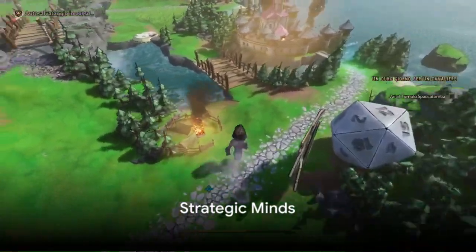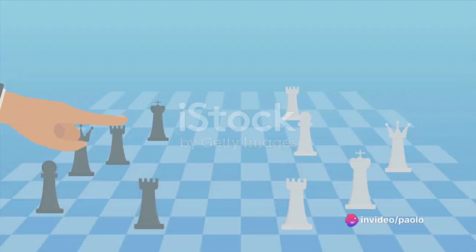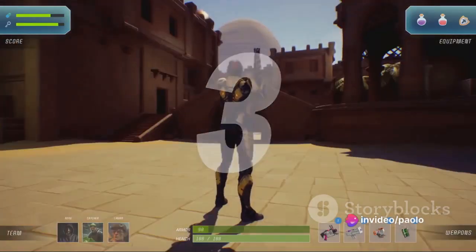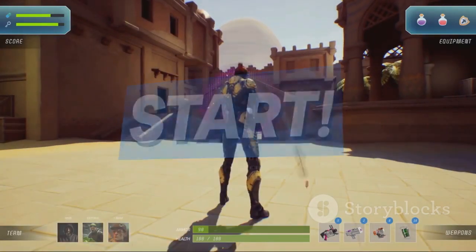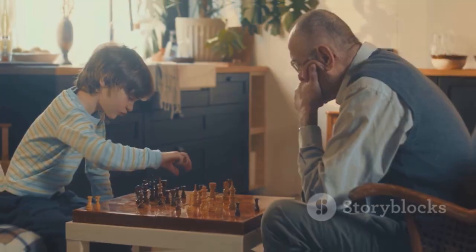Our final trick is for all the strategic minds out there. In Tiny Tina's Wonderlands, battles can be won not just through brute force, but also through careful planning. Take advantage of the environment by setting traps, using cover wisely, and coordinating attacks with your allies. The true master tactician always has the upper hand.